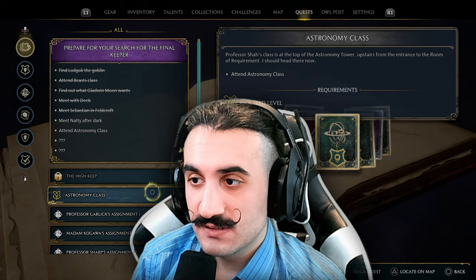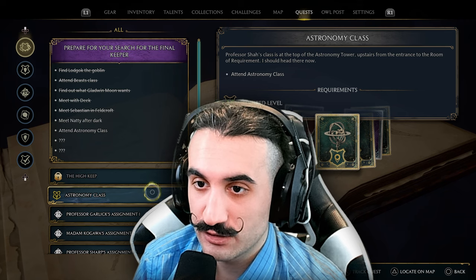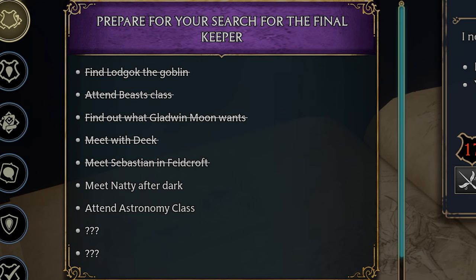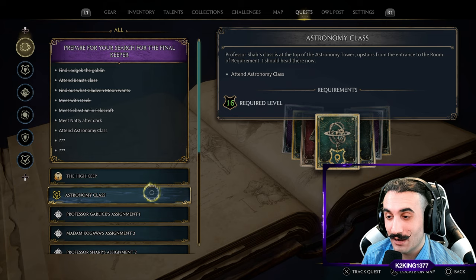We can go to a shop and purchase seeds and grow them. But looking at the quest to prepare for our search for the final keeper, the High Keep is one objective where we meet Natty, but also we need to attend astronomy class. The objective is to attend Professor Shaw's class at the top of the astronomy tower, upstairs from the entrance to the Room of Requirements.